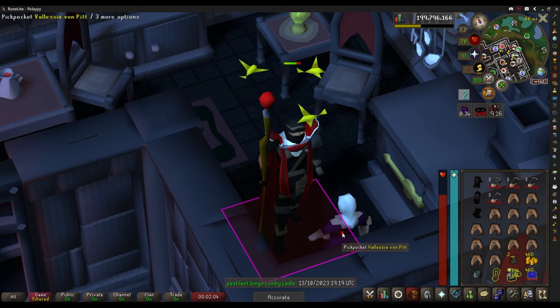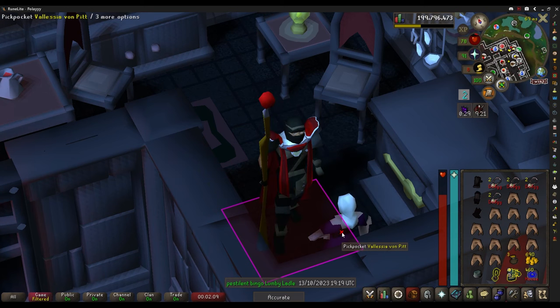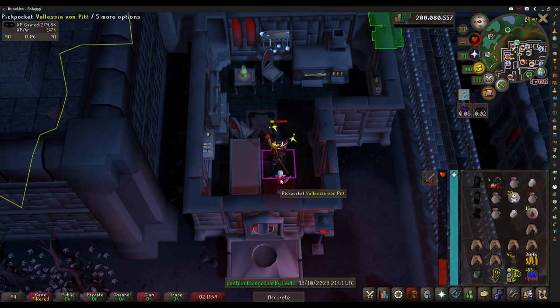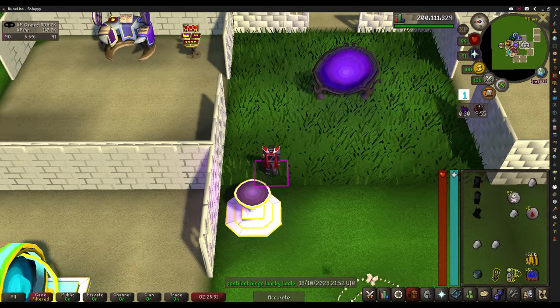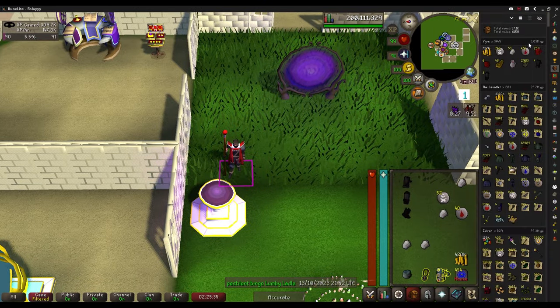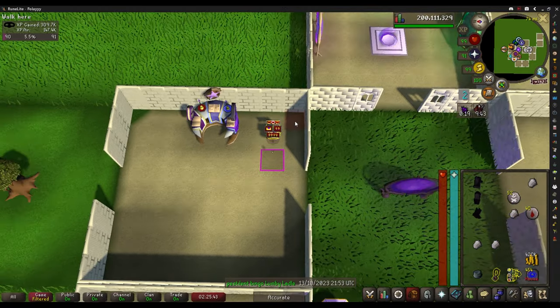I'm back to pickpocketing Vyres until I get to level 90 Thieving, which shouldn't take too long — maybe a couple of hours. It's also part of the bingo if I get the blood shard. Level 90 Thieving! I'm going to finish this inventory and move on. That trip is done — no blood shards. I pickpocketed about 3,500 for a total of about one mil. Not the best money-maker unless you get the blood shard.